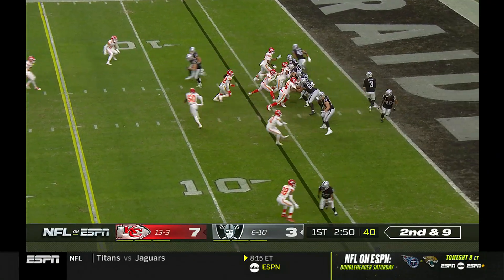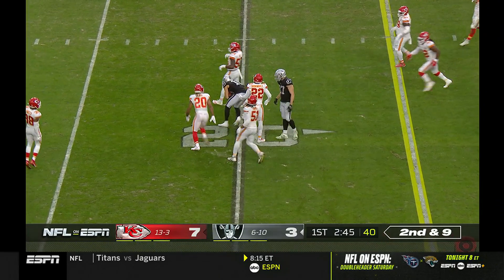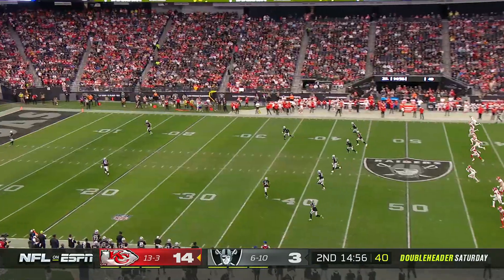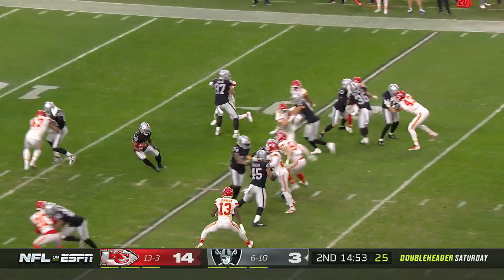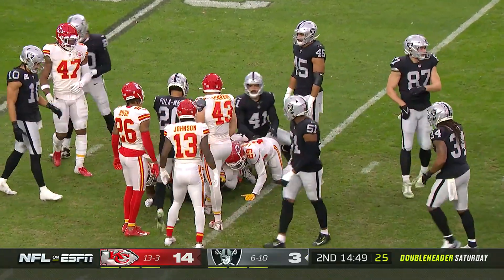Second and nine from the six. Stidham on the throw, has a nice pocket, dumps it down to Mac Hollins. He has one wide receiver in the wide receiver room that is the same as last year — everyone else is different, and that player isn't even playing today; that's Mecole Hardman. Amir Abdullah will try to run it out of the end zone, gets the 20.